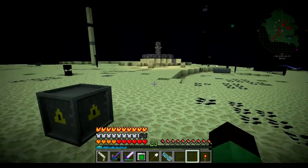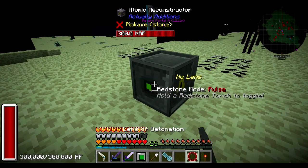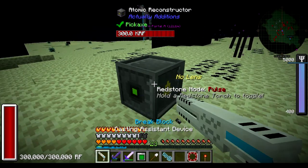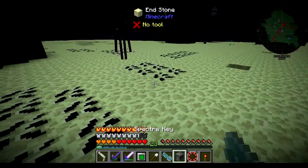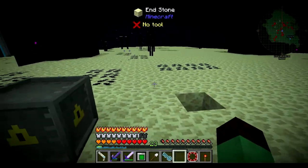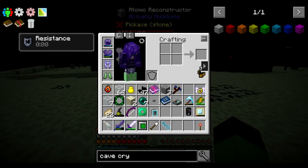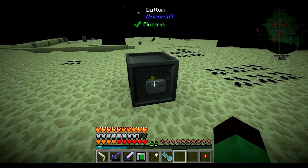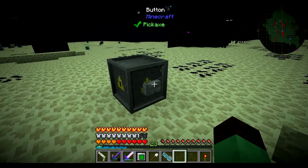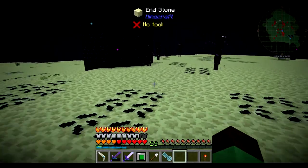I'm not going to stand in front of this. I pointed that at the portal — I don't want to point it at the portal. Let me point it elsewhere, maybe this enderman here. I don't think I have anything in this direction. Lens of detonation — still 300,000. I'm going to put a button on the side and try to see approximate range and RF usage. Let's see RF usage first. Okay, 1000 RF. That's not too bad.